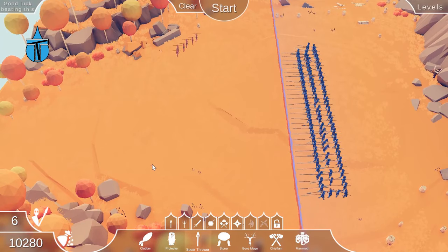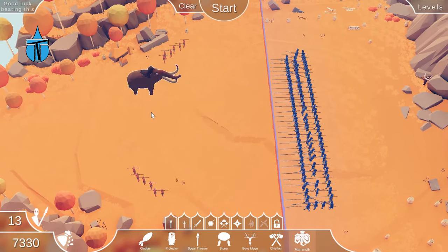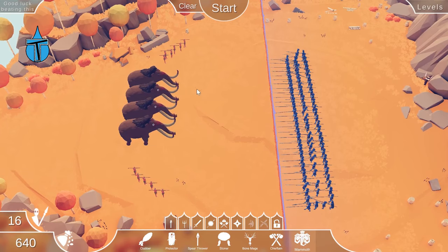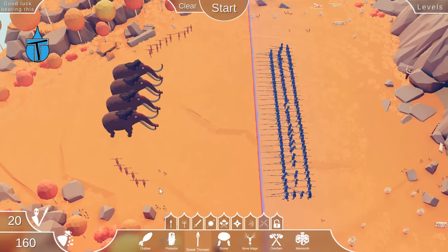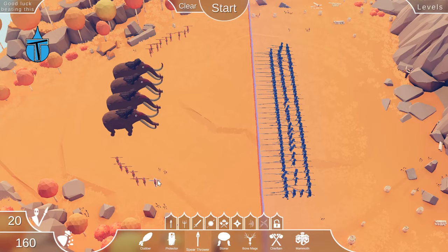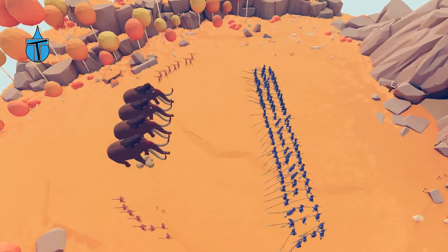To prove a point, I'm not going to use any top units — I'm going to stick to tribal since we're in the tribal era. So let's put in some spear throwers, a couple of mammoths — four mammoths — and then finish off with some more spears on each side. Let's go with that and see what happens.